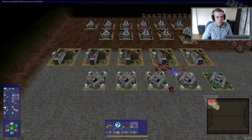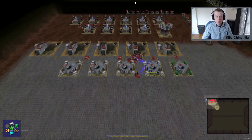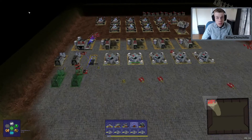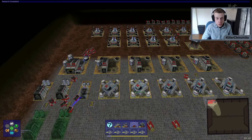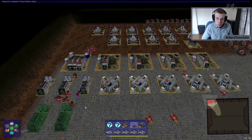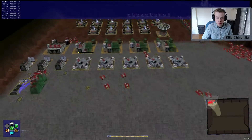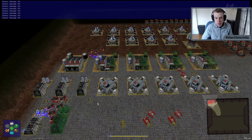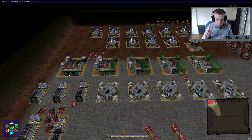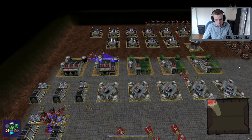Once the cyborg factory finishes, then you get the factory module — that's going to take a minute and a half to research. The factory module has finished being researched, so I'm building it now. Once you get the factory module, you can research the Cobra body. Once you build it, then you can produce medium and heavy bodies. The way it works is there are three steps: F1, F2, F3. F1 can only build light bodies. F2 can build light and medium bodies. F3 can build light, medium and heavy bodies. So you're going to want to upgrade all of your factories to F3.